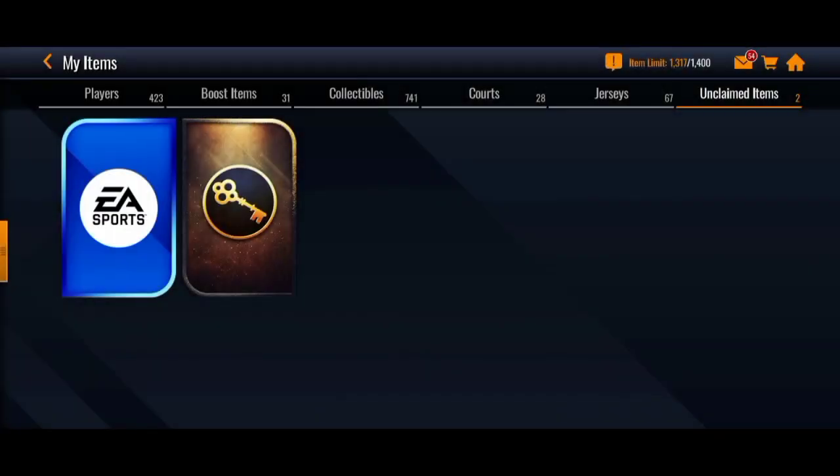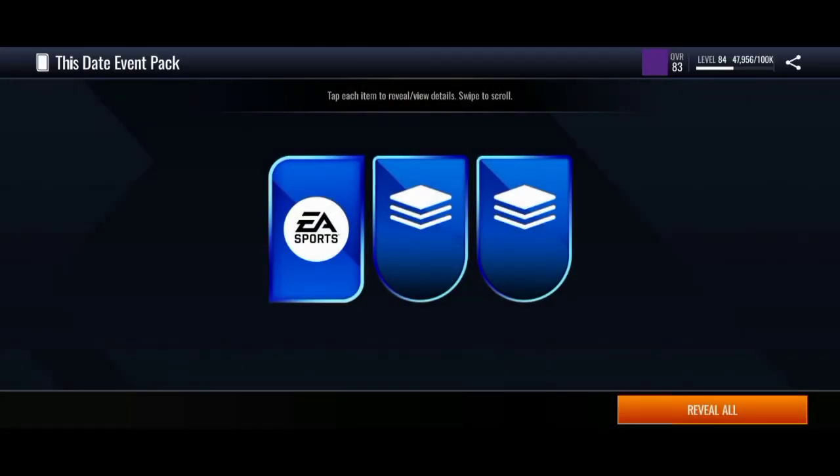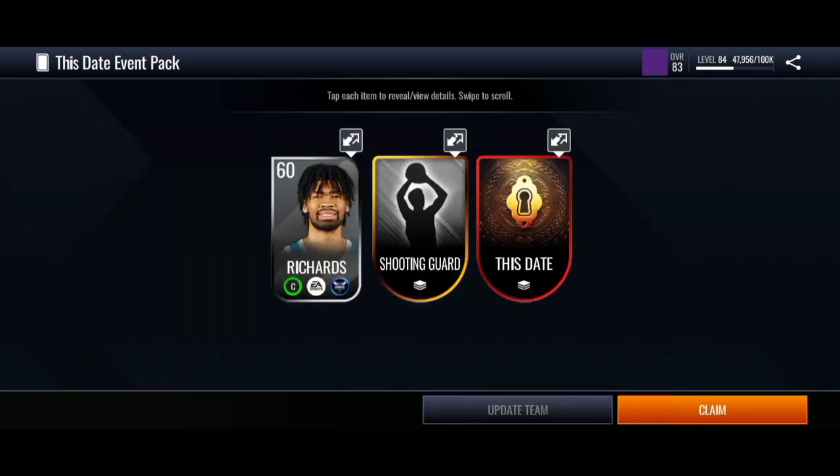We're getting an elite token and also a position token from the first pack. Moving on to the second one — okay, so we got a player. We get a silver player. I actually thought we were going to get one of the 87 overall masters or even LeBron — that would have been insane.